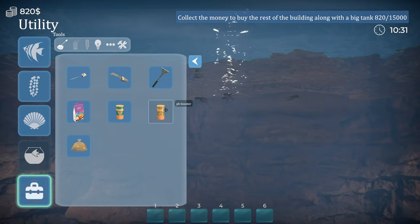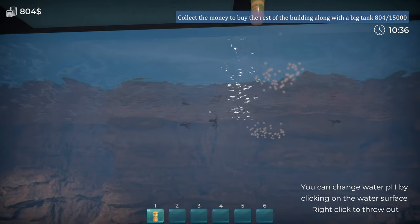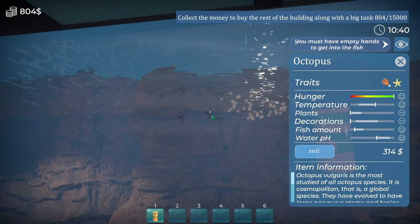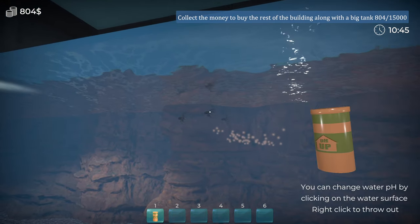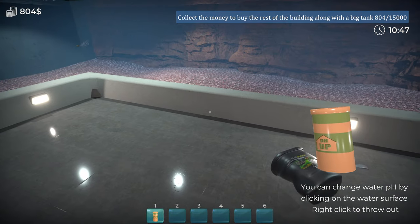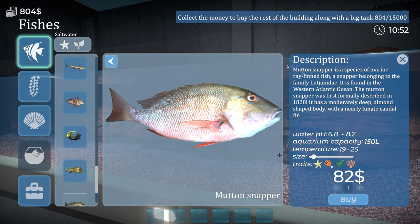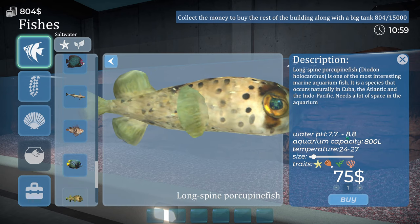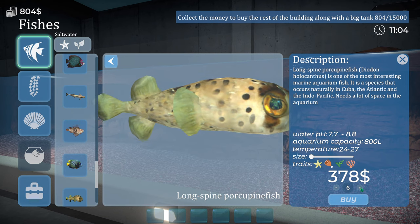We need some more pH booster. A little bit more. I think we can get away with one more. So we're going to be using that probably over there — we've got some octopi. We can't have this one in here because the rest of the fish need 26 degrees. Here we go — we can have two of these. Let's have six of these. There's a texture issue there but that doesn't matter.